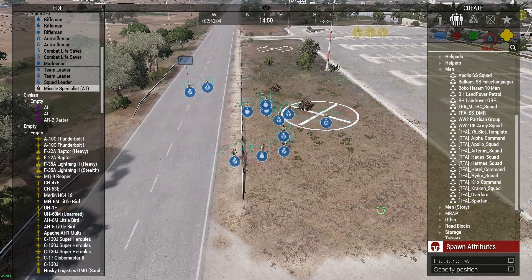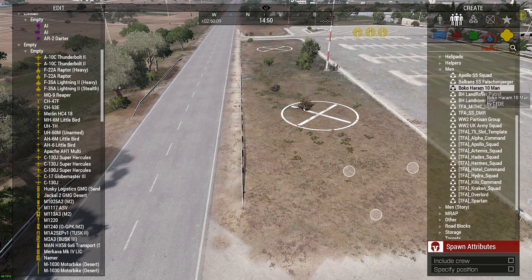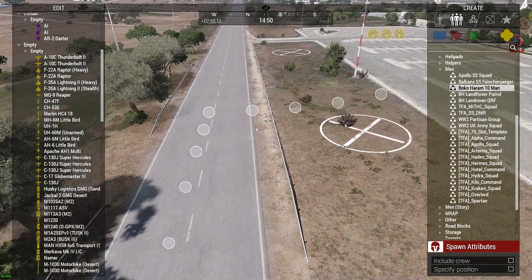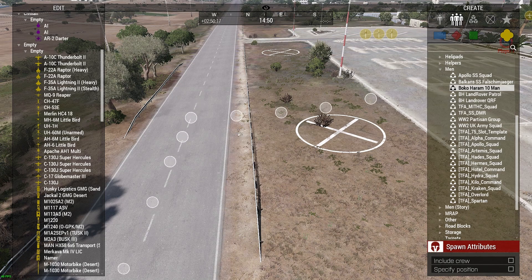Let me show you — for instance, Boko Haram probably isn't going to work because I can't remember which mod list we used to create them. And yeah, if I click, it's just not putting anything down because it was created with mods that we don't have currently loaded.